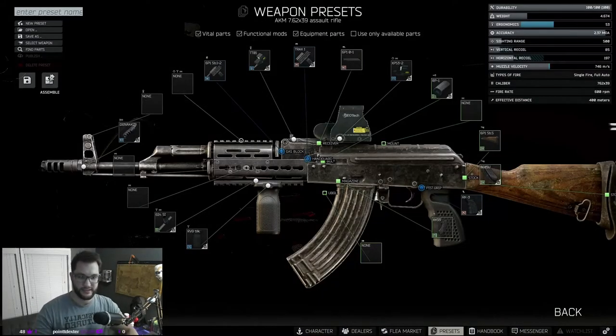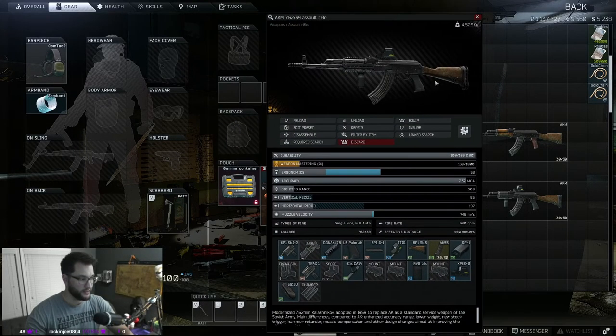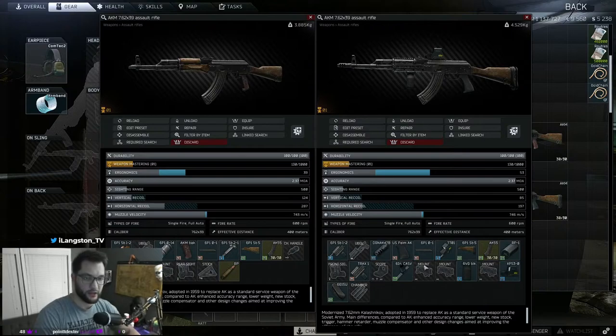Once prices look good, hit Purchase All and it'll show you the breakdown of what everything costs. Confirm yes, then hit Assemble and it'll take the gun and all the parts in your stash and build it right there — no drag and drop required. Now comparing side by side: the basic AKM vs. the modified one. Spending roughly 90,000 rubles we went from 39 to 53 ergonomics, dropped vertical recoil from 124 to 85, and dropped horizontal recoil from 287 to 197 — almost a full 100 point reduction.